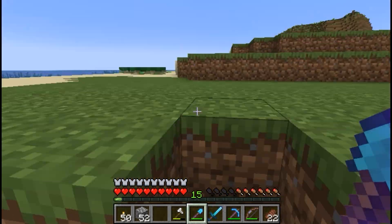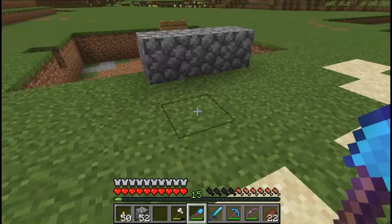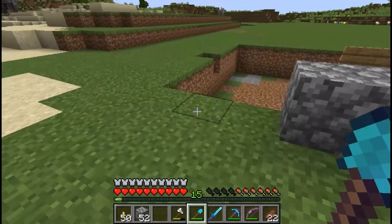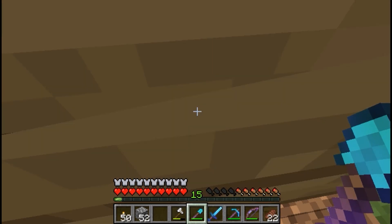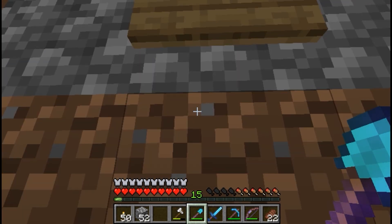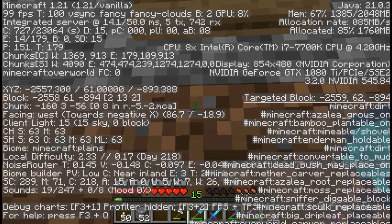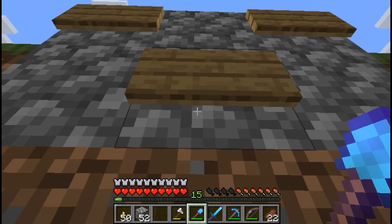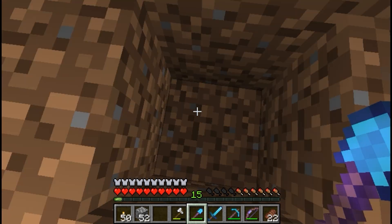One thing I want to point out is that the room we're going to build will be behind the farm. As you dig down, sometimes you can lose track of which direction you're facing. So make sure you're facing the way you want — in this case I'm facing west, and that is the direction we want to build our room in when we get down there. So again, 26 blocks down.